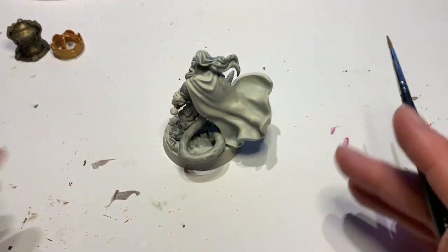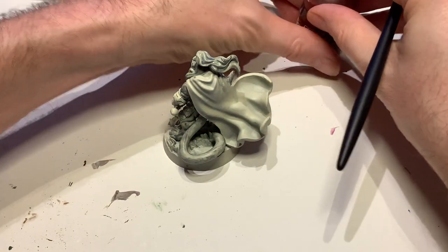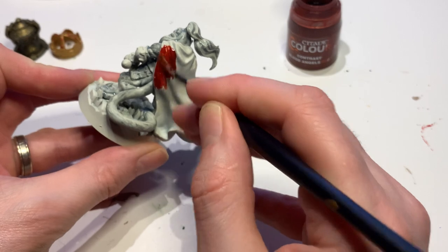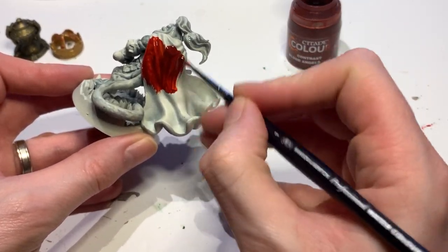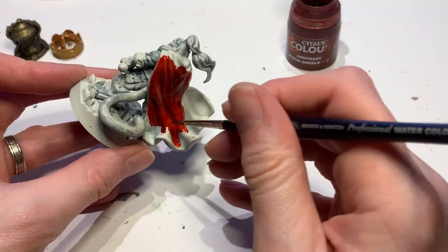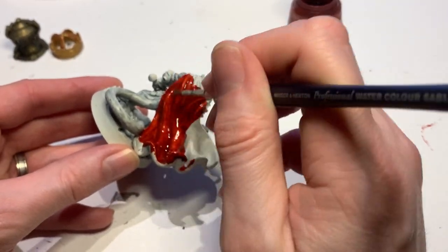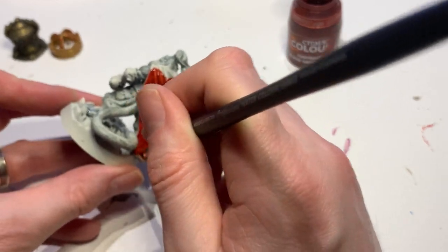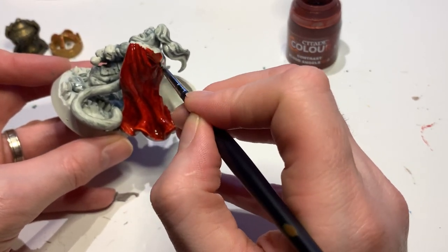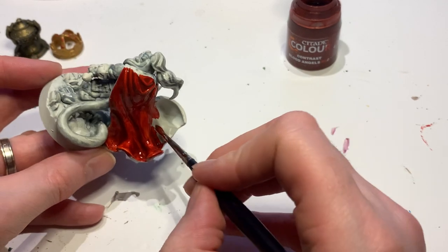He wanted red, so Blood Angels Red as I did with the normal Shuzhou. Just shaking that pot - these paints last for a long time, you get a decent amount in here. Yes, the Citadel contrasts are expensive - you're talking about probably four quid a pot - but they will last a long time as long as you don't spill them, which I've done a few times. Just making sure we're not getting any obvious pooling, which will just ruin the effect of the contrast paint.